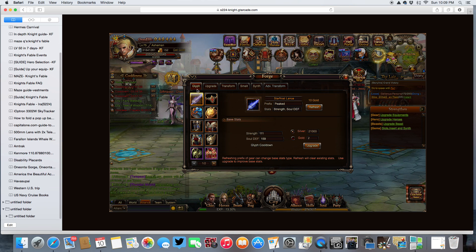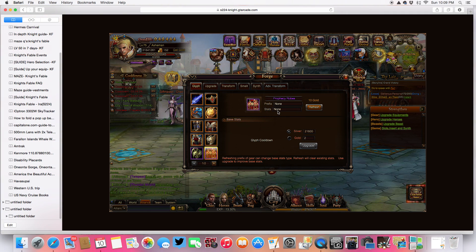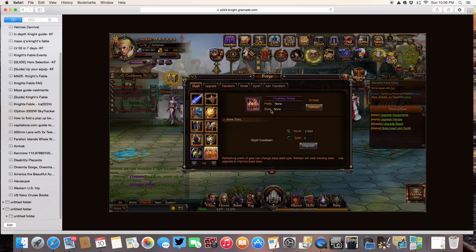First thing I'm going to talk about is Glyphing. I have an item here. When you first get an item it says None and None. But if I spend 10 gold, then this will refresh, and because I'm a physical character, I don't want anything to stay magic. If you're a magical character, you probably want everything to stay magic.